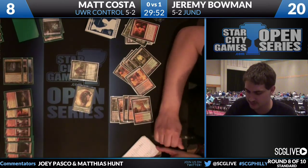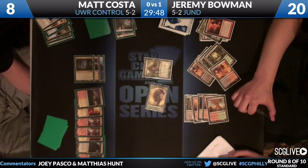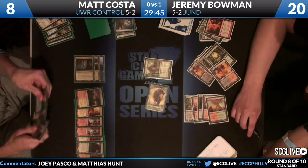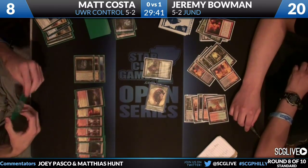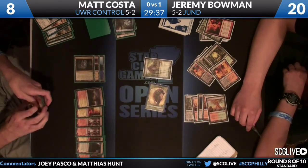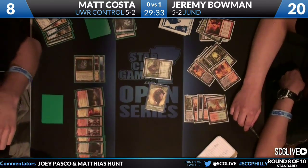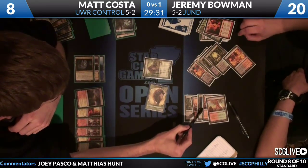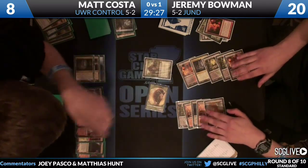Thragtusk from Jeremy - Jeremy goes up to 20, Matt down to eight. That's one of the things why the three damage doesn't matter now - with how Jund plays out, we're past the point where Matt can race. It's now all about Revelation. He's playing a control deck and needs to Revelation his way to victory. That beast alongside Kessig Wolf Run is very relevant.